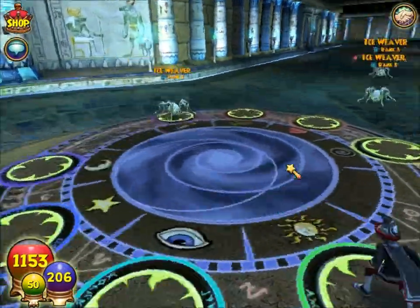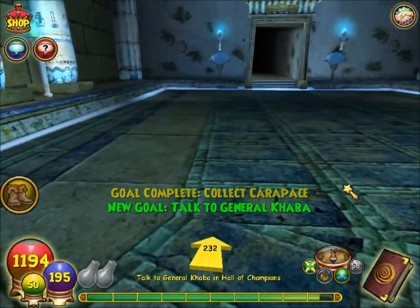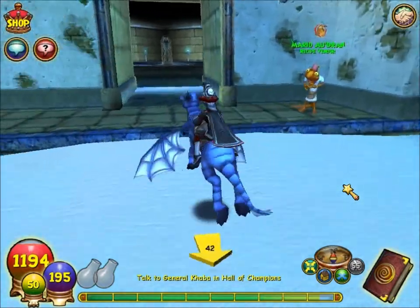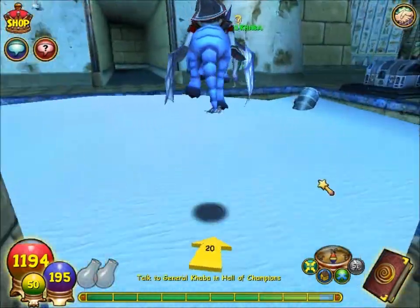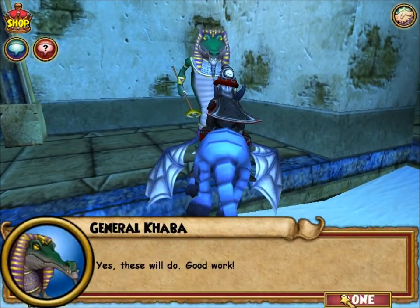It kind of evens out now that I didn't get any over there, and I finally finish getting the last two and go ahead and talk to General Kaba. He's over in the Grand Arena area - the Grand Arena will be the next arena after this one. Yes, these will do - good work.